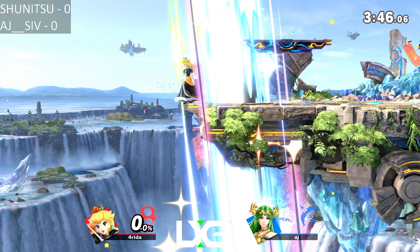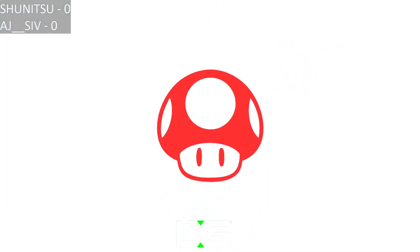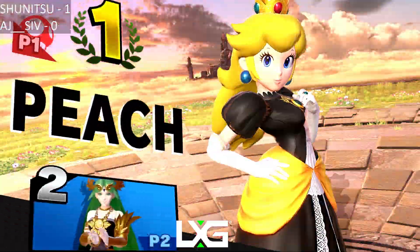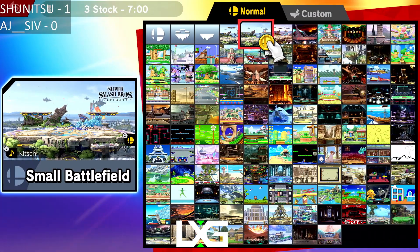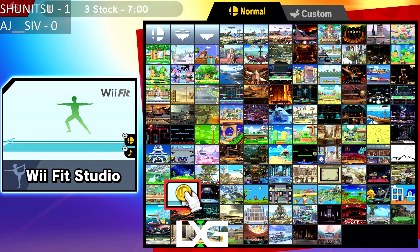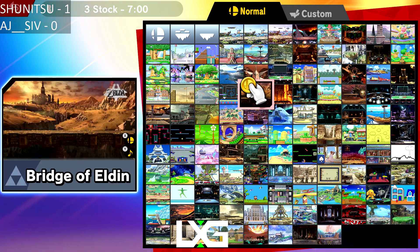And that's it — that's Game 1. Arjun with an uncharacteristic loss, surprisingly, in the history of this matchup. But really, really good job there by Shunitsu, especially on the ledge — he did a really, really good job not allowing Arjun to get back onto the stage.